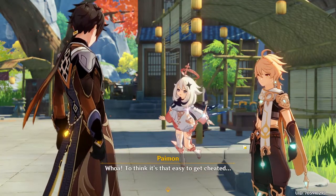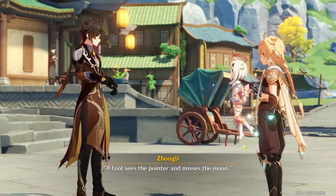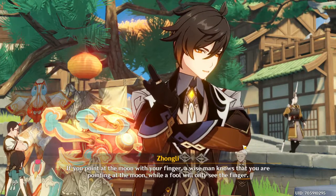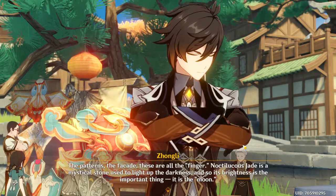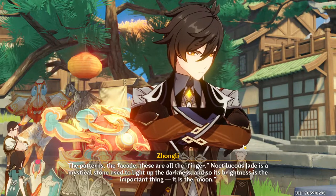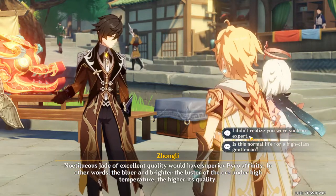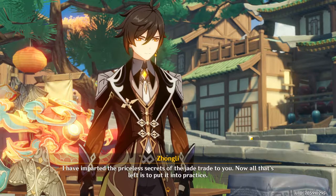To think it's that easy to get cheated! But there is a way to truly evaluate this jade, and a true insider would know it. A fool sees the pointer and misses the moon. If you point at the moon with your finger, a wise man knows you are pointing at the moon, while a fool will only see the finger. Noctilucous Jade is a mystical stone used to light up the darkness, so its brightness is the important thing — it is the moon. Noctilucous Jade of excellent quality would have superior pyro affinity. In other words, I have imparted the priceless secrets of the jade trade to you. Now, all that's left is to put it into practice.